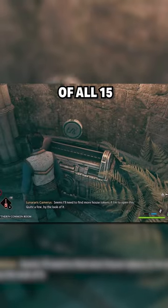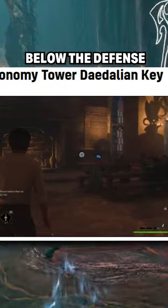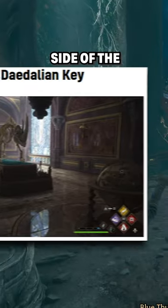Here are the locations of all 15 other keys. The second key can be found near the skeleton on the floor below the Defense Against the Dark Arts classroom. The third key is in the Great Hall — travel to the Great Hall Floo location and look over to the fireplace on the left side of the Great Hall.